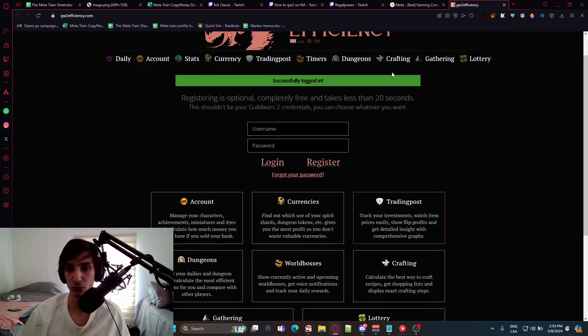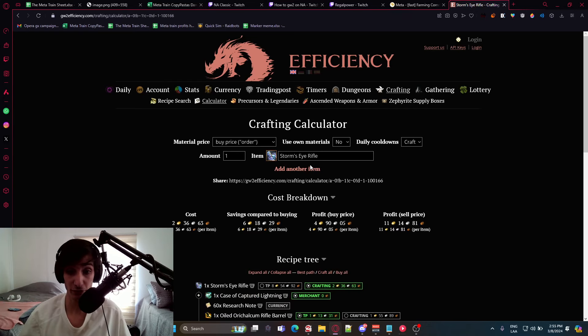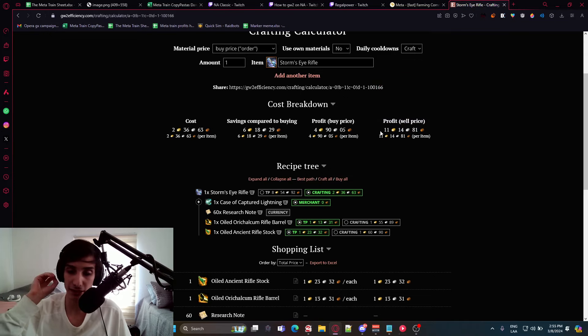These items are indeed profitable. On GW2 Efficiency, searching for Storm's Eye Rifle for example, you can see the cost to craft is around 2 gold 36 silver. If you insta-sell you get 4 gold 90 silver profit, and if you list it you get around 11 gold profit, which is a very good amount. Essentially, running any Secrets of the Obscure meta is getting you 11 gold just by doing it — very good for a 20-minute meta, not even counting the materials you get.